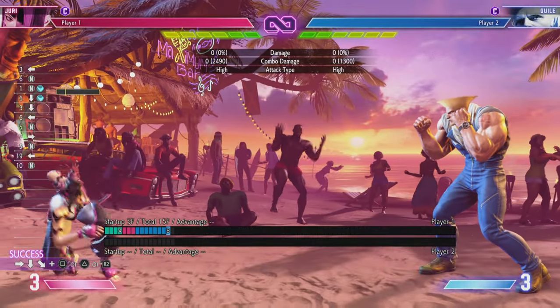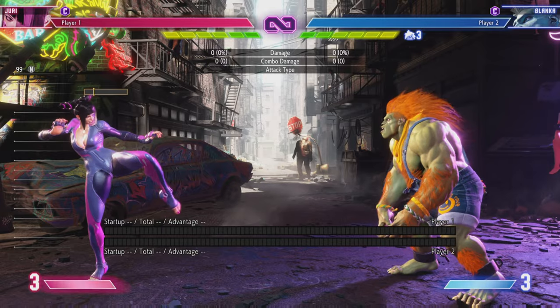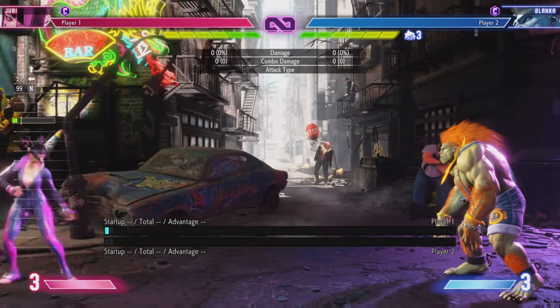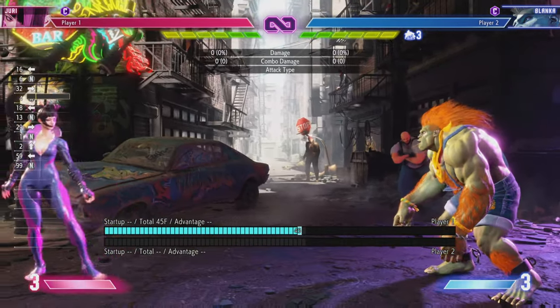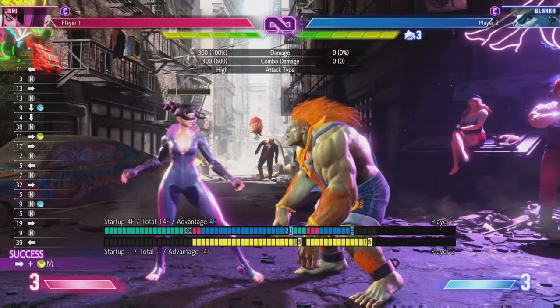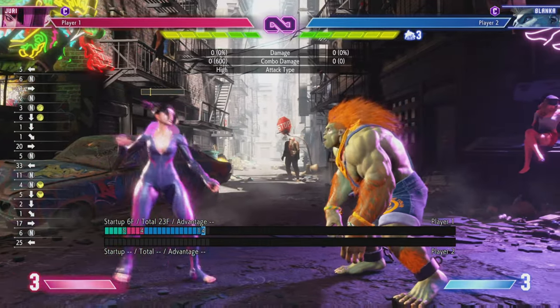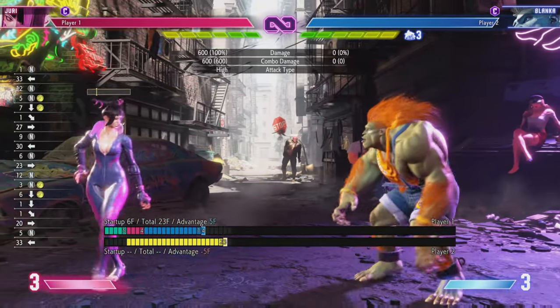So we've been through overall how to close the distance with Juri and establishing her game plan of being a rushdown character who wants to get in. Now for probably what everyone is most interested in at the base layer: combos. What to do once you actually get the hit.